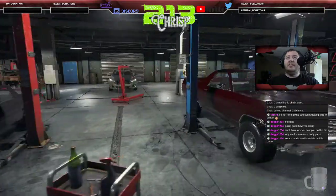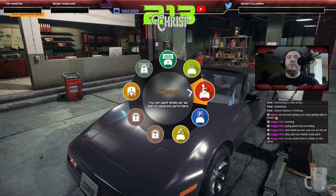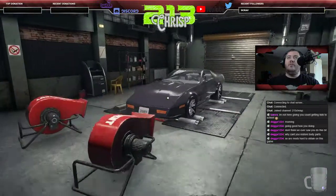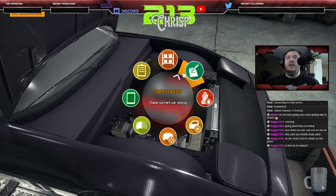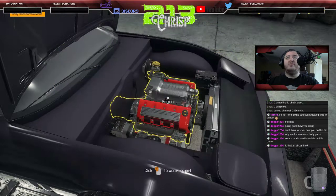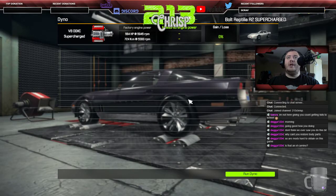We're going to grab one of our cars — let's do the Corvette first. We'll move it into the dyno, which automatically straps it on for you. This particular car is extremely loud and it's a supercharged version. According to my car's status it should produce 584 horsepower and 724 foot-pounds of torque — we're going to find out.